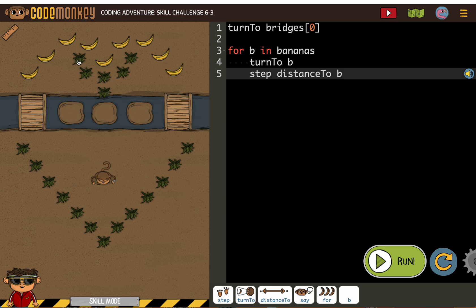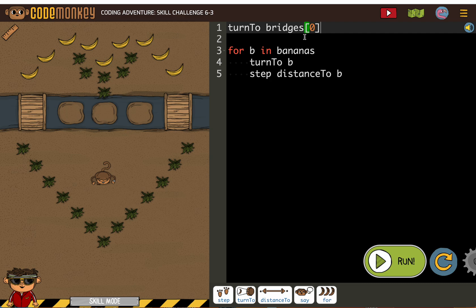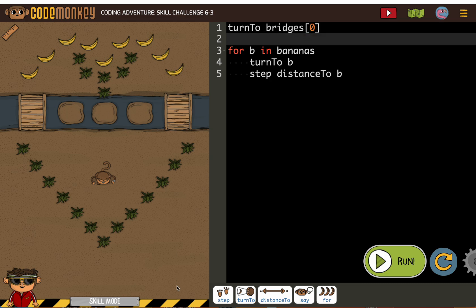We need to get to the other side of the bridge, like the clue said. So first I need to get the monkey to the bridge — they even gave us 'turn to bridge zero.' I'm not sure which bridge is bridge zero, but I'm just going to say 'step distance' to — I'm guessing it's this one. Yep, bridge zero. If it wasn't, I would have tried the other one.